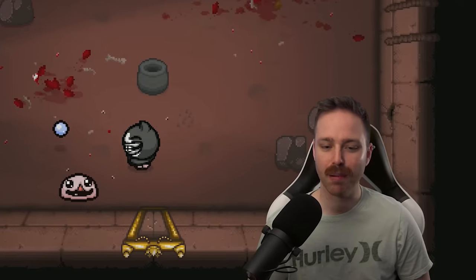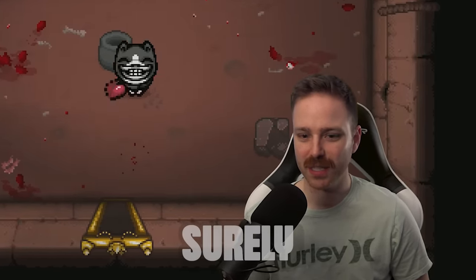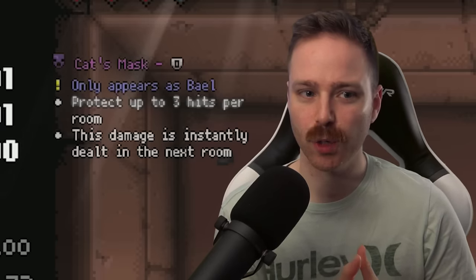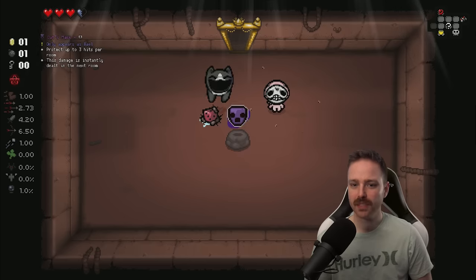Knowing my luck, I'll probably just get some good things and I won't ever use the reroll and it'll just be a really good run. That looks like it's a special cat item because it's purple — Cat's Mask. Protect up to three hits per room, but this damage is instantly dealt in the next room. Yeah, that sounds really bad. The one situation I could see this being useful is if I took red heart damage in a boss room and then didn't actually count it until I jumped into the angel or devil room, then I took the damage. That would be okay, but for the most part, no.